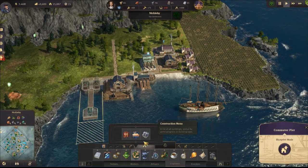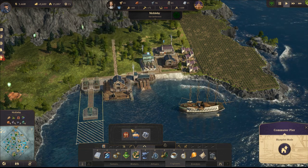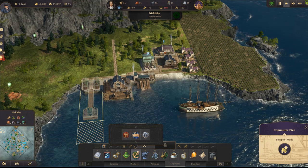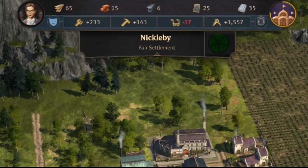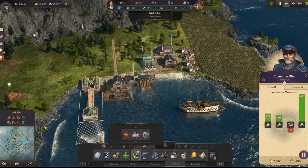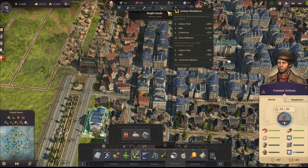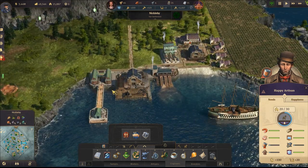To solve this problem, you can use the commuter pier. This commuter pier costs 15 influence points, which will be deducted as soon as I construct it. As you see, I'm still at minus 17 artisans, but all I have to do is go to another island that is connected with a commuter pier and just upgrade there. As you see, I got plus 3, and this workforce will be shared through all the islands that have this commuter pier.